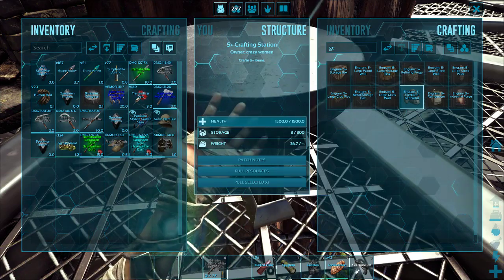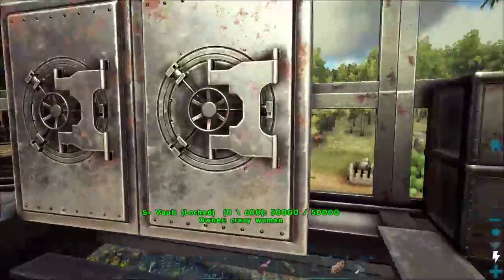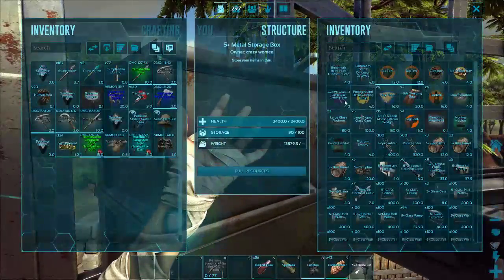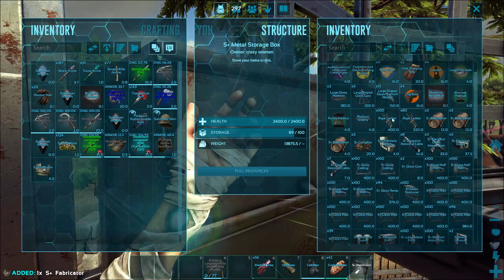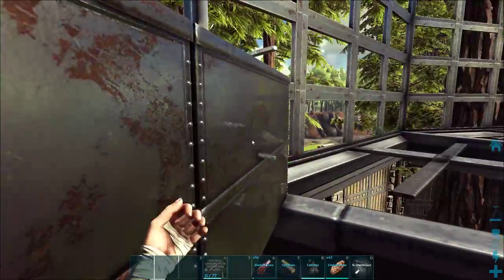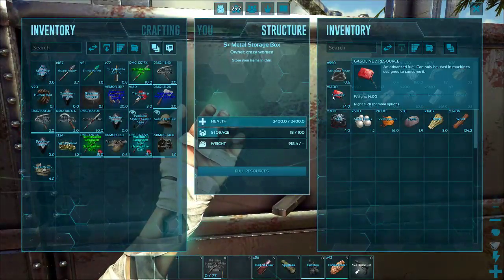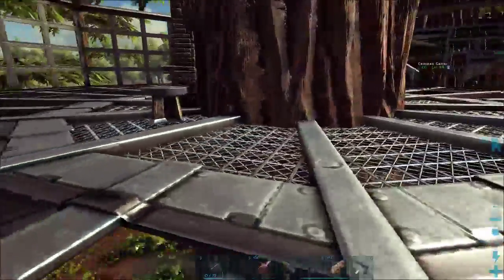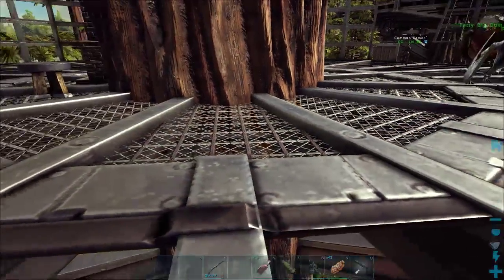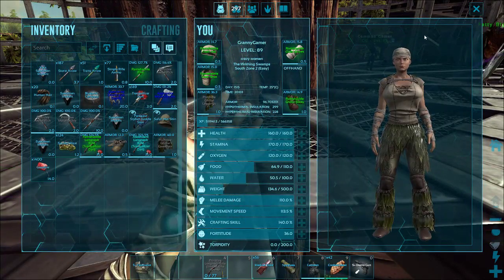We've got no electronics, right? Actually, we have got electronics. Where? In this box — we've got the electrical outlet. The actual electronics though, I have to make some. So the fabricator is going to have to go first. But that's fine. So where am I going to put it? It doesn't really matter because this can be picked up again.